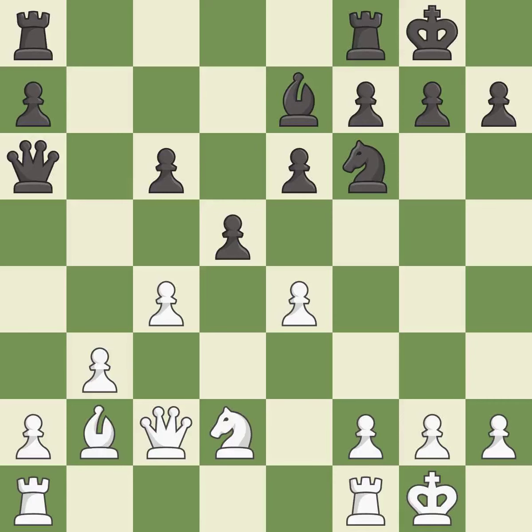This connects the rooks, which helps them coordinate together in the future. This prevents the opponent from being able to reveal an attack on a pawn. It is excellent. This overlooks an opportunity to develop a rook off its starting square — it is an inaccuracy.